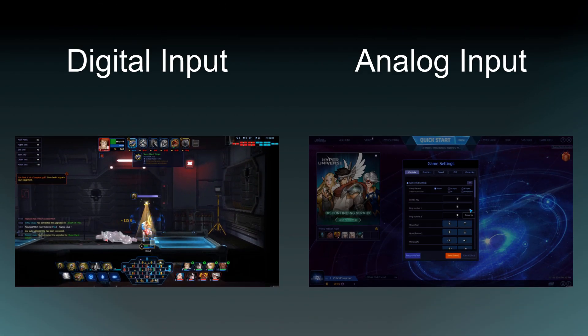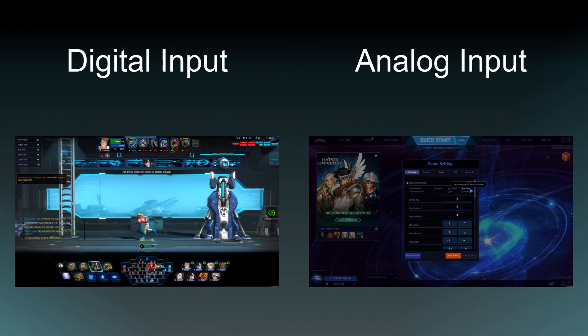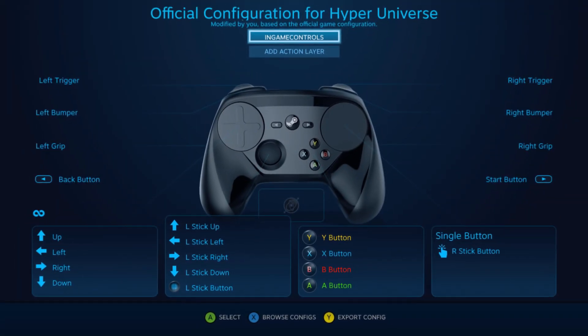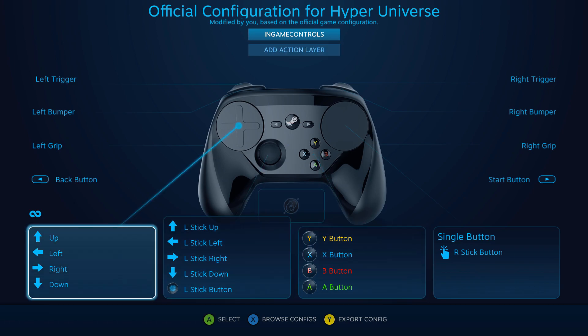Being that the game makes use of digital movement in a match but mouse cursor control in menus, it would make perfect sense to create an action set for both states. But nope — this game utilizes just a single action set, and users are expected to cram two diverse configs into it.